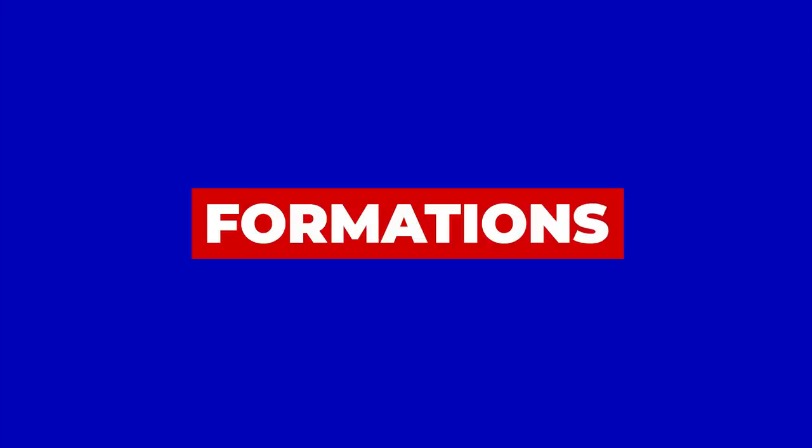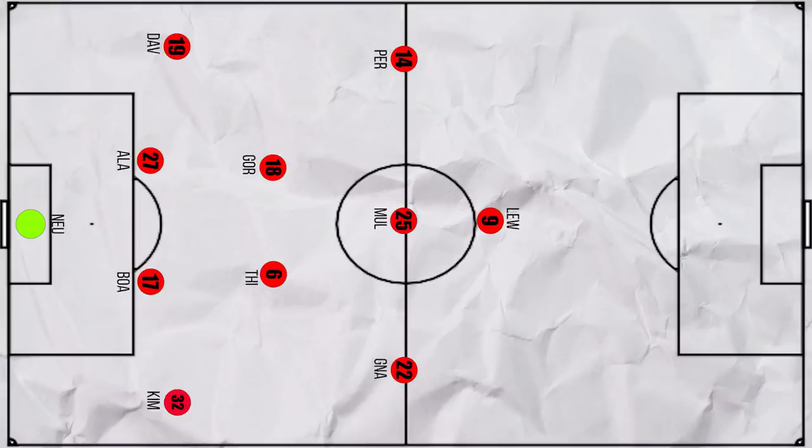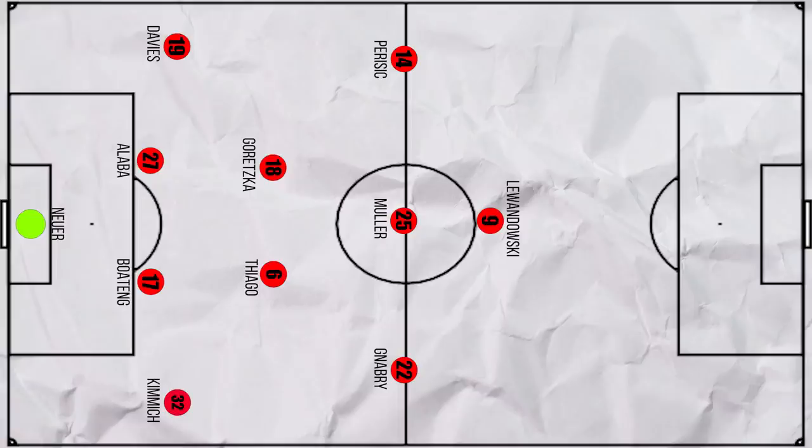Let's start by looking at the potential formations. Almost certainly, Bayern will stick to their preferred 4-2-3-1 with a fairly predictable lineup. The only slight question mark is whether Kimmich will play alongside Thiago as he has done for most of the season, or at right back as he's done for the last two matches.